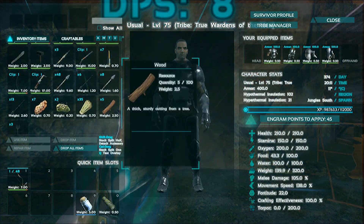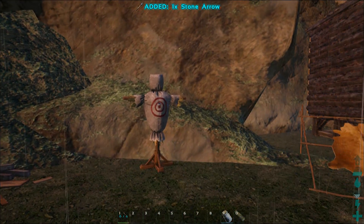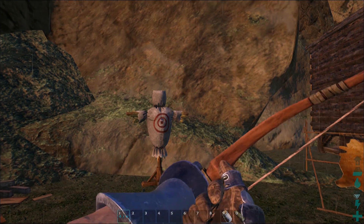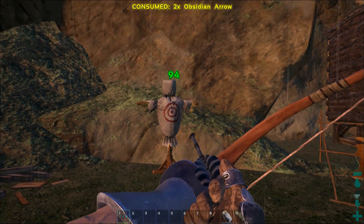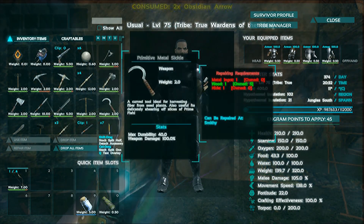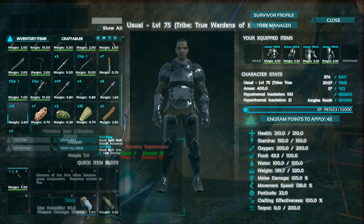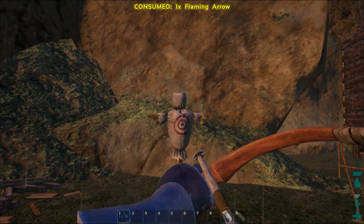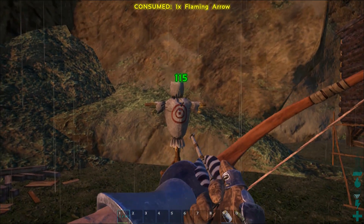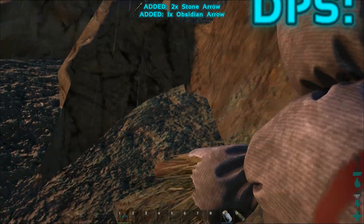Obsidian arrows do 94 with the regular bow. Flaming arrows — made with gunpowder — do 115 with the regular bow.